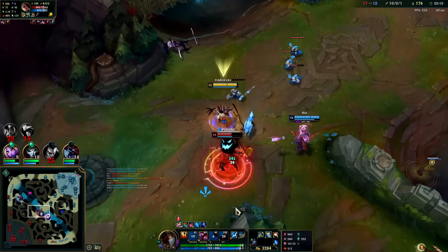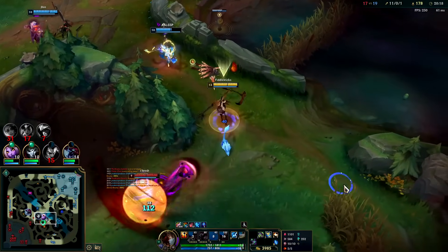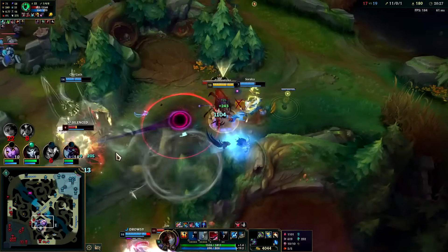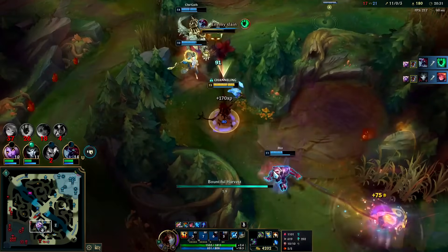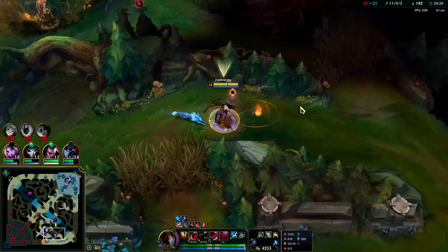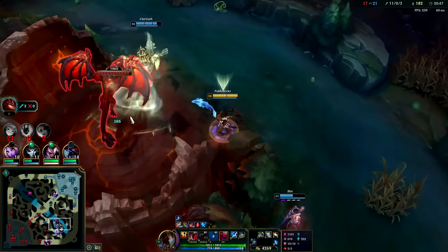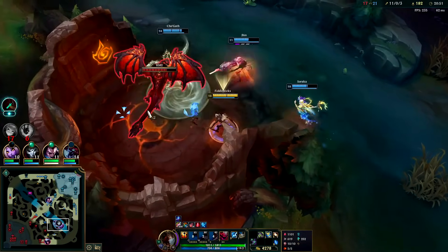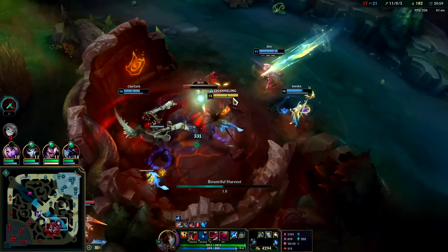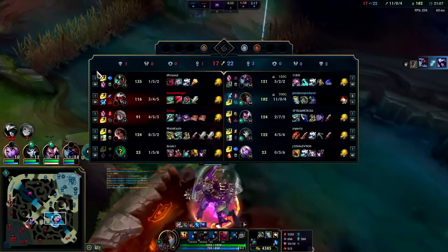Got it with the silence, got it with the Q, got a W — let me suck her dry. I have so much gold it's ridiculous — I can straight up back and buy. Draining the minions and them here. This is an example of an amazing place to fight for Fiddle — an outrageous amount of healing, basically healing off two champions and a raptor camp. Thresh needs to save his Flay — if he hooks me that's fine, but then he has to save Flay to cancel Drain.